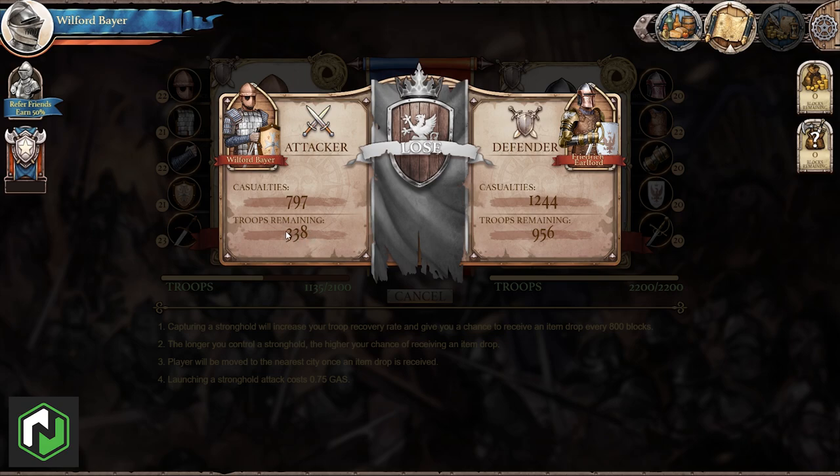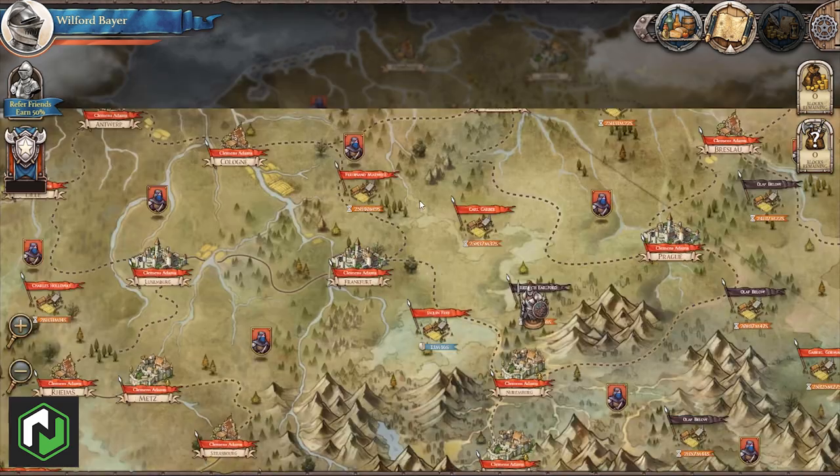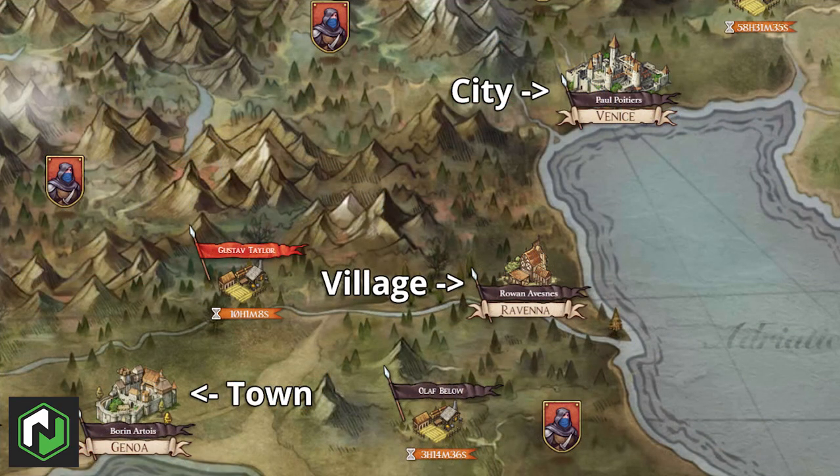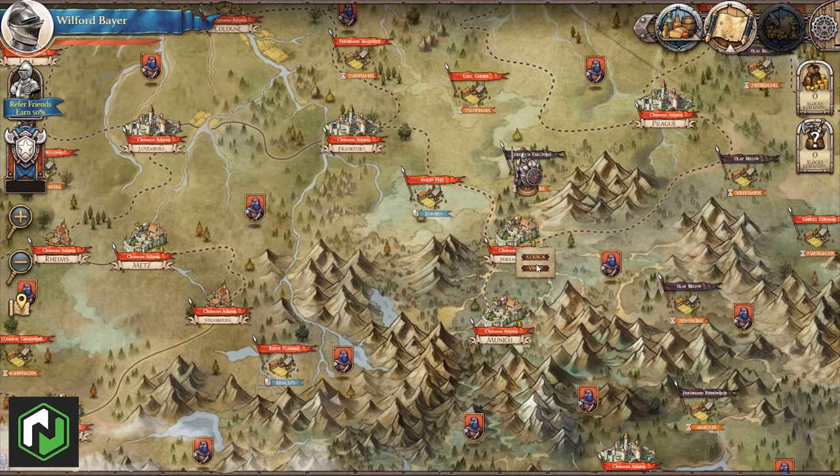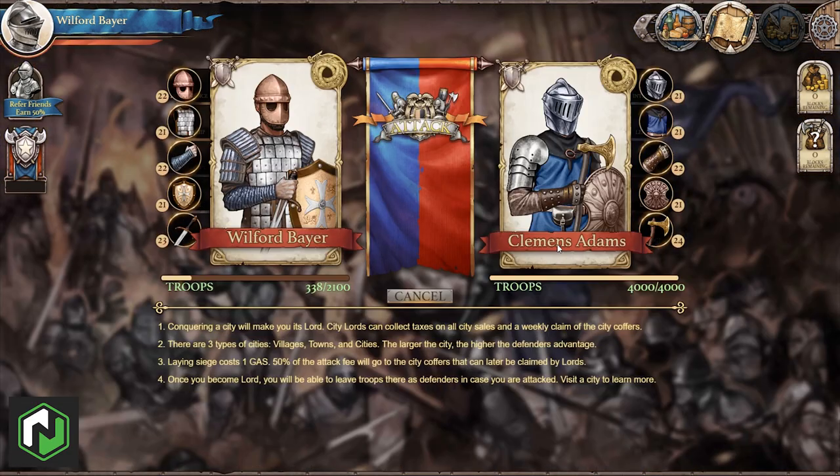Let's take a quick look at a city before we wrap up. Cities come in three different types: villages, towns, and cities — you can tell the difference based on their appearance on the map. Cities get a defender's advantage in fights depending on the size of the city, which corresponds to a bonus to the number of troops they have. It costs one GAS to attack a city, but if you win you become the city lord, able to station your troops there to defend it. 50% of the attack fees on a city and 10% of the item fees sold in the city market are placed into the city coffers, which are then dropped to the city lord every 15,000 blocks.